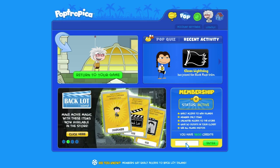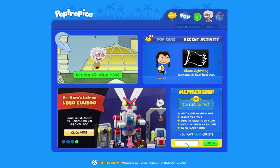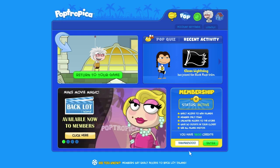All you need to do is log into Poptropica and go to your home, then in the lower right — right there where my mouse is — all you have to do is enter the following code, and it's DrHare5000: D-R-H-A-R-E-5-0-0-0.